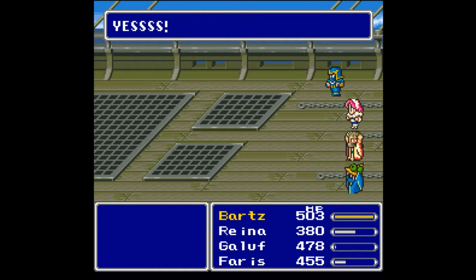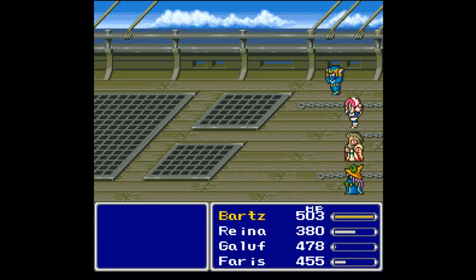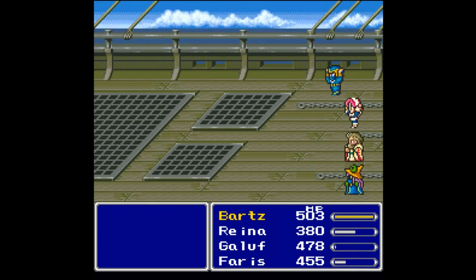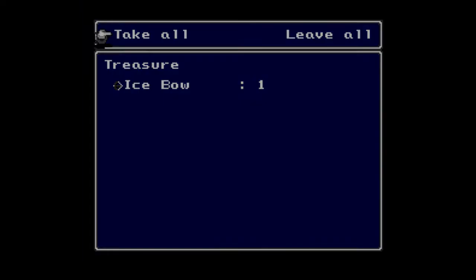Down he goes. He does have an ability called Tail Screw which will knock you down into single-digit health, but that's really the only thing you need to be concerned about. Before defeating him you get five ability points, which is always nice. Looks like we got an item out of that as well — an Ice Bow. Very nice.